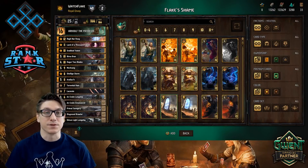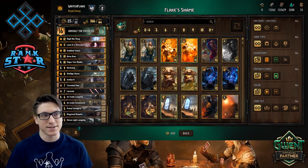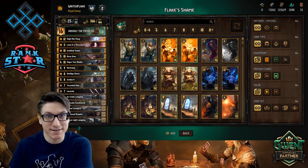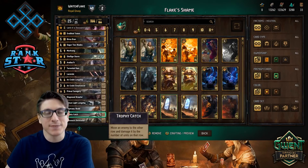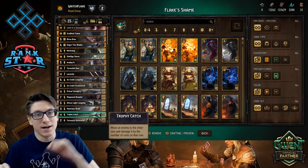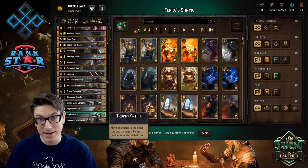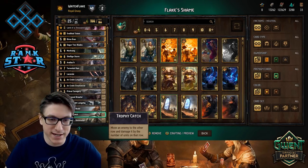I'm going to cruise through this real quick — I don't want to waste too much time on the actual deck. It's called Flake's Shame, because it's kind of my dirty little secret that I played this deck and somewhat enjoyed it. If you know anything about old school Axemen, it's typically a long-round, weather-related deck that scratches at you very slowly, falls behind early, and then generates a lot of points in the long run.